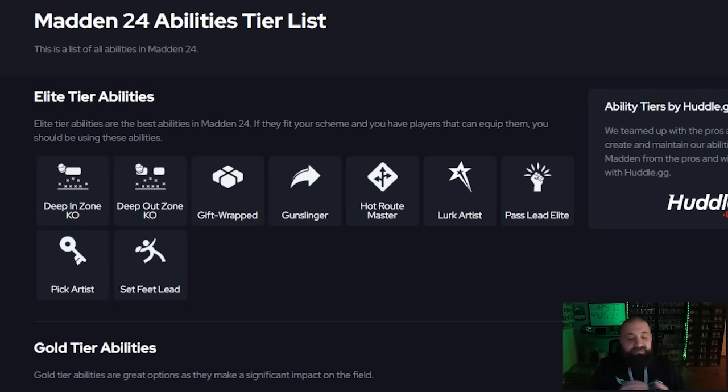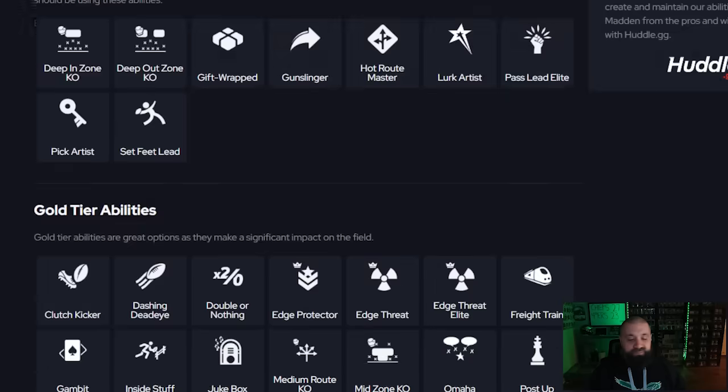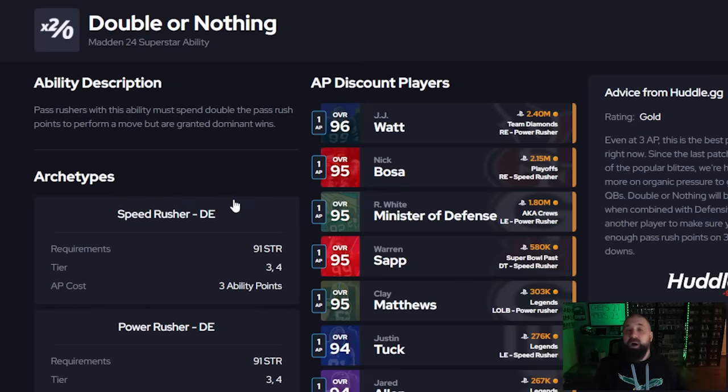Starting up front with the defensive line — specifically defensive tackles and the interior of your defense — it's pretty much going to be one of two things. Double or Nothing, which also applies to outside pass rushers, is better than Edge Threat and is really the best pass rushing ability in the game, excluding Unstoppable Force. Two cards I've had tremendous success with are the Reggie White AKA card with Double or Nothing at 1 AP on a discount, and Clay Matthews, one of the best pass rushers all year at around 300k.